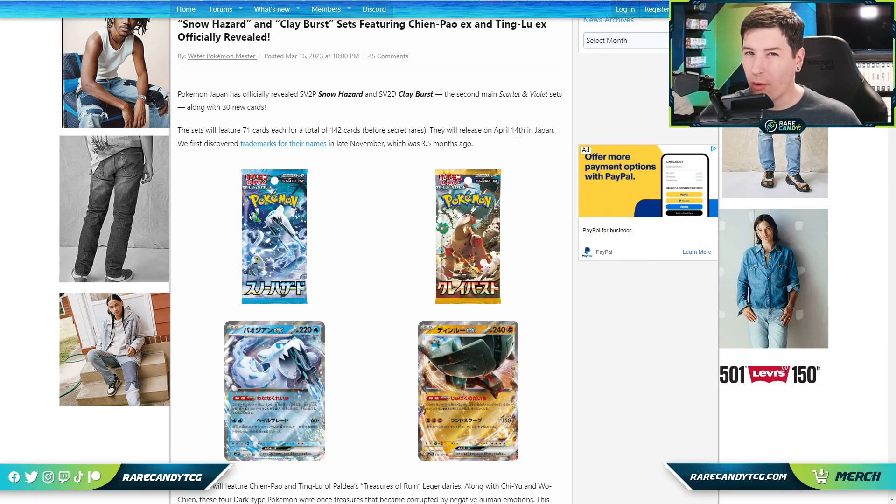These cards are still kind of a ways away for us — they come out in Japan April 14th, but are more than likely going to release in the Paldea Evolved set closer to summertime, so a lot could change in that time span. With that said, if you can leave a like on the video, let's jump in and check out these new cards from Snow Hazard and Clay Burst.